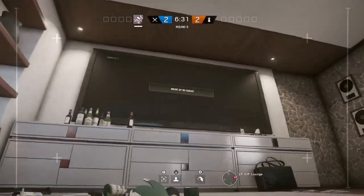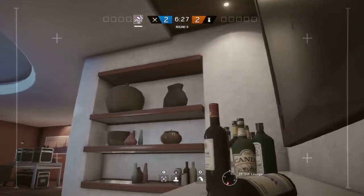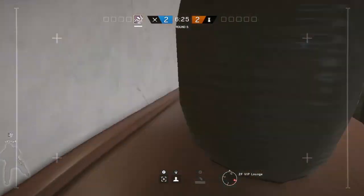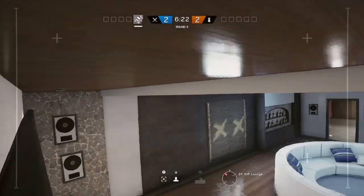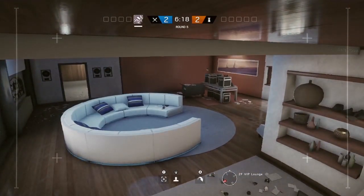The other drone spot in the VIP lounge is up on top of the TV, by going up on top of the little white cabinet in front of it, over onto the shelves — be careful not to break too much stuff otherwise it gives you away — and then up onto the TV. You are fairly exposed because of the white background behind you, but it gives you a good view nonetheless.